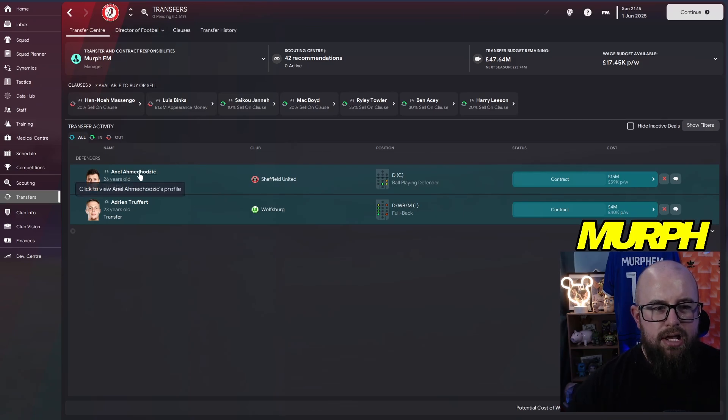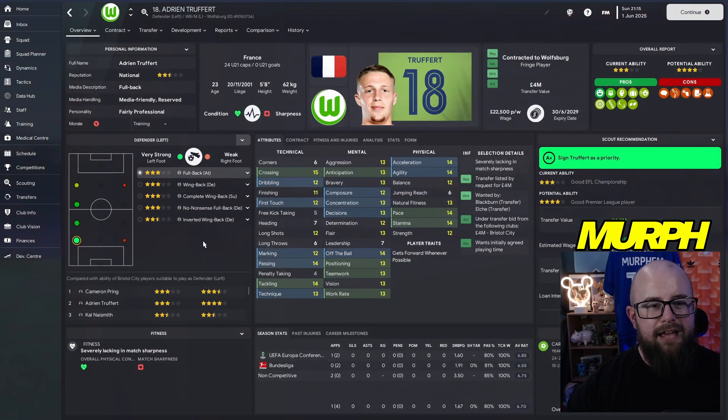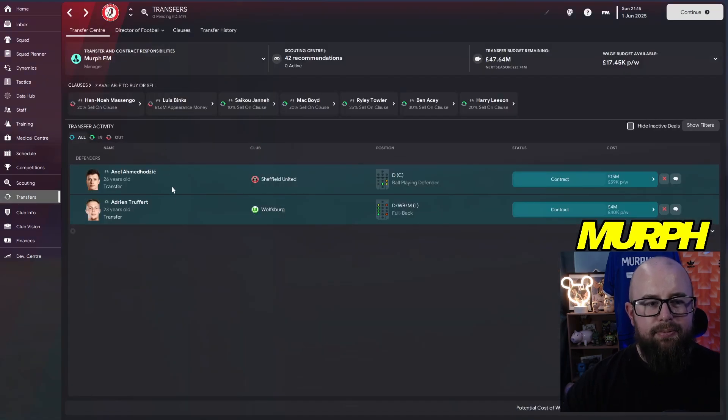We've already got some transfers booked in for the new season. Evan Hlavik is coming in from Sheffield United — they were relegated — and we're looking at Adrian Truffet as a new left-back option. Pring is good but not quite Premier League level. Truffet is fast, can cross, can dribble, tackling's good, and the work rate is higher — hopefully he'll supply good depth at left-back.